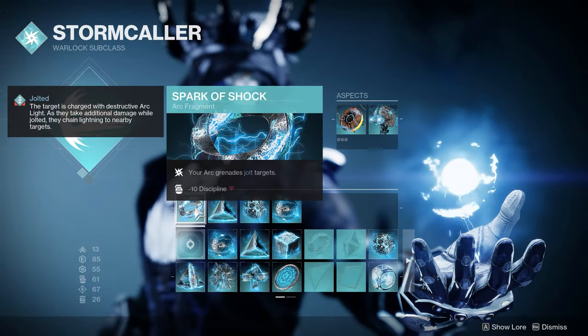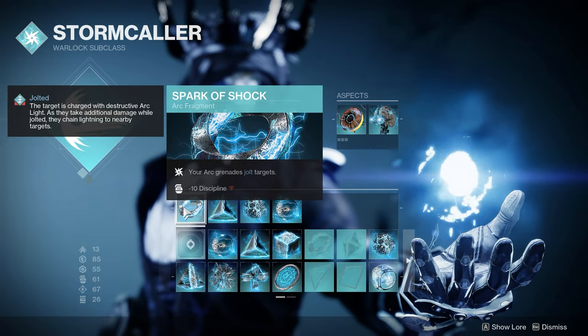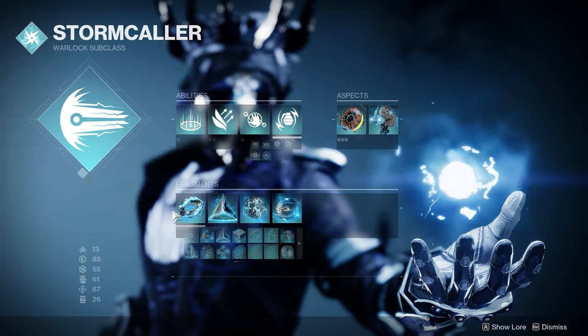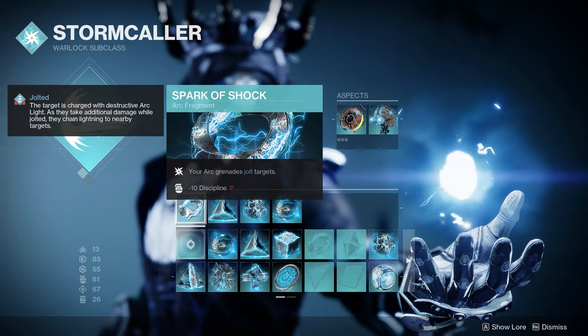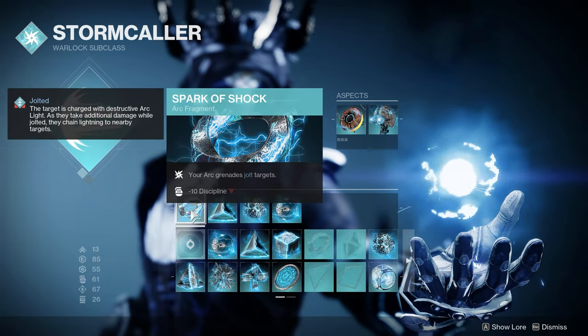For our fragments, starting off we're using Spark of Shock — your arc grenades jolt targets. This really ties into what I was just talking about and pairs well with the Flash Bane Grenade, which will blind and now also jolt enemies, assuring that when we get those kills we're going to get at least one and in some cases maybe two ionic traces from one enemy.